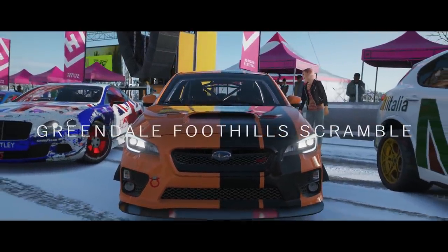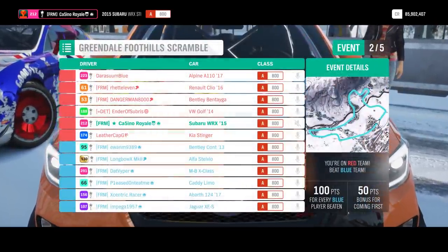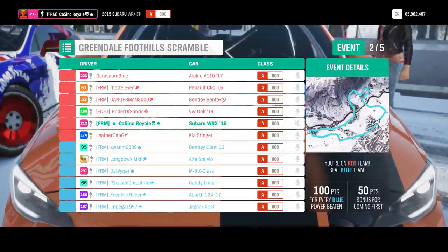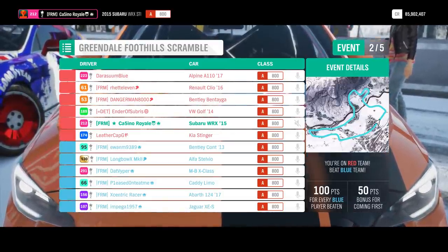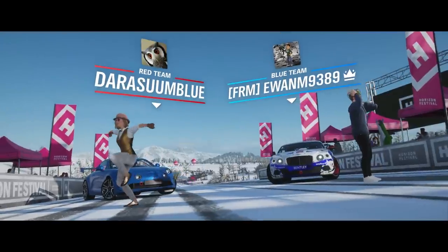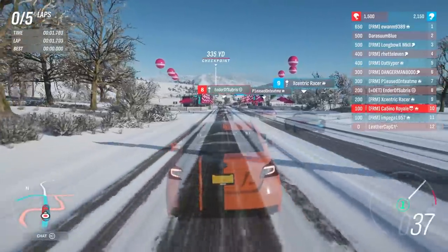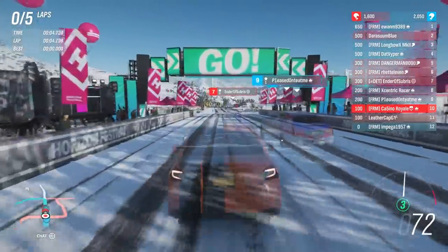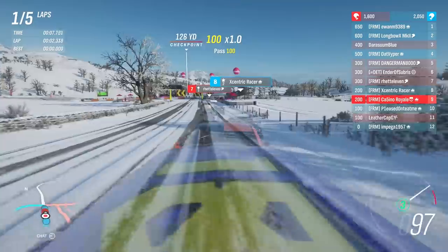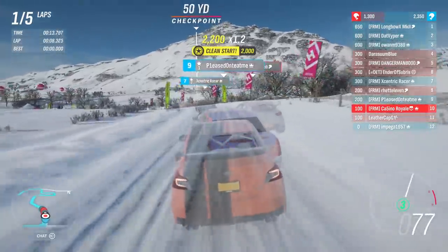Up next we head to the Greendale Foothills Scramble. We head partially off-road, but I think everywhere is covered in snow regardless. There is one dirt section; the rest of the track is covered in snow. I am starting down towards the back, so there's going to be some work for the Subaru to do. I would be surprised if any cars are not running on snow tires given the conditions. When it's winter, it's really a no-brainer — you've got to go for snow tires if you want any chance of getting anywhere, because even normally tarmac races can be covered in snow.